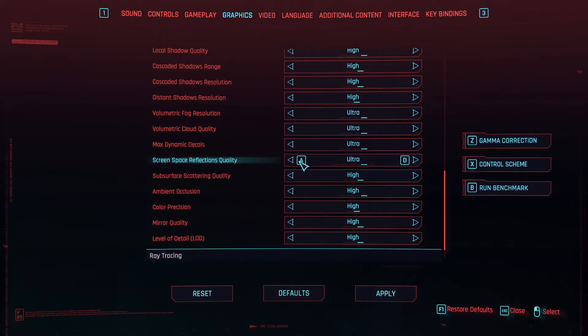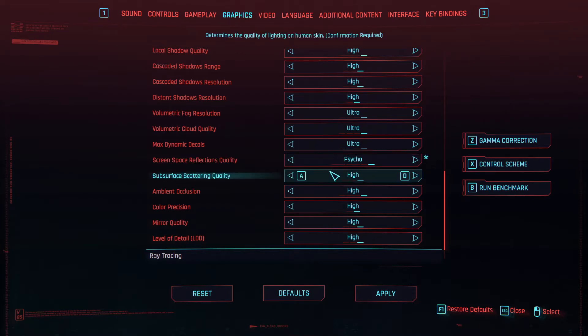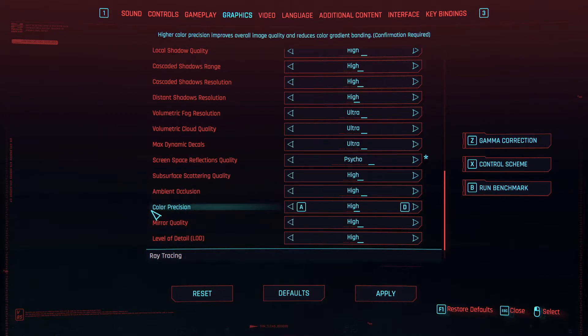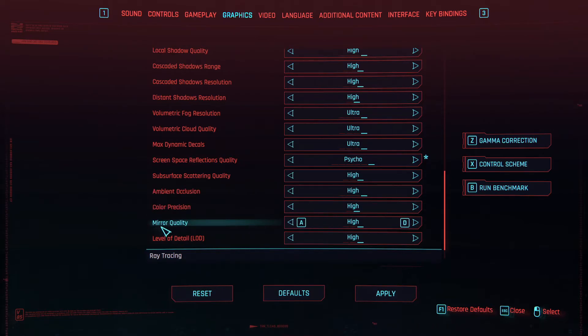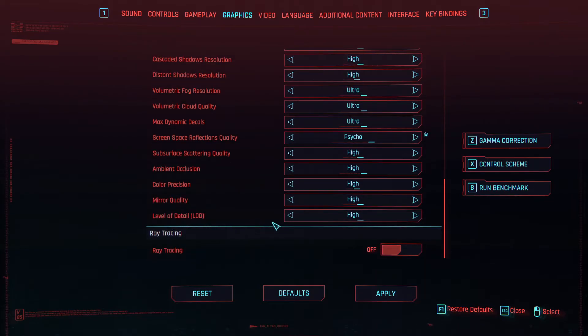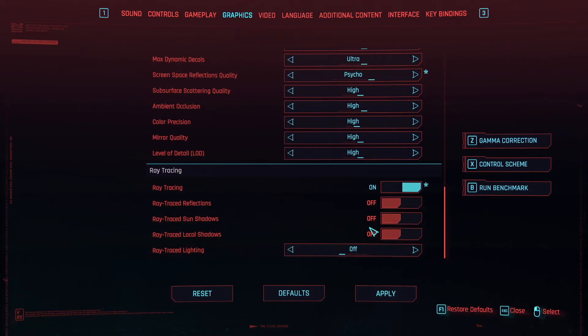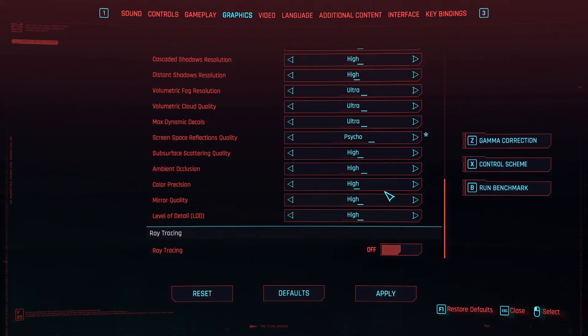Screen Space Reflections Quality: set it to Ultra. Subsurface Scattering Quality: High. Ambient Occlusion: High. Color Precision: High. Mirror Quality: High. Level of Detail: High. Ray Tracing: set it to Off if you are using the Ultra quick preset or lower, and set it to On if you are using a preset higher than Ultra. Again, that depends on how powerful your GPU is.